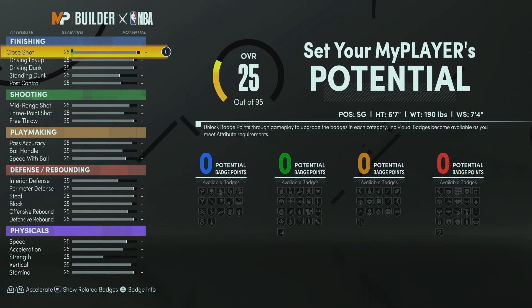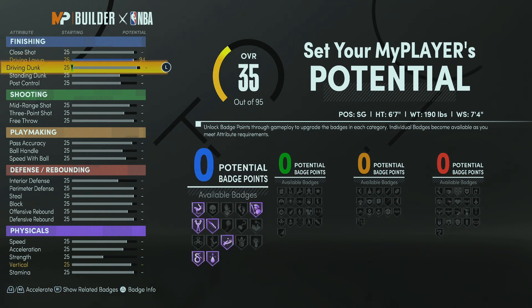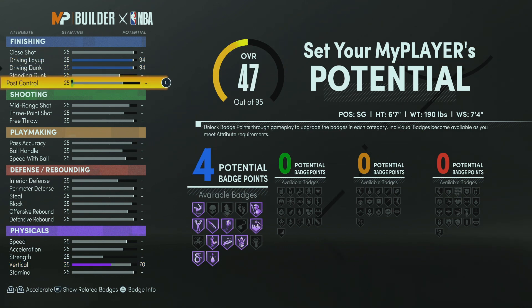If you've been watching this channel for a while, you already know I make balance builds. We're going to get right into the finish — we're going with a 94 for the driving layup and a 94 for the driving dunk. We're going to take post control up to 79, take it one down to give you 15 finishing badges. 15 finishing badges — that's plenty. Honestly, all you need is about eight, but on this build you got seven more just to be cool.